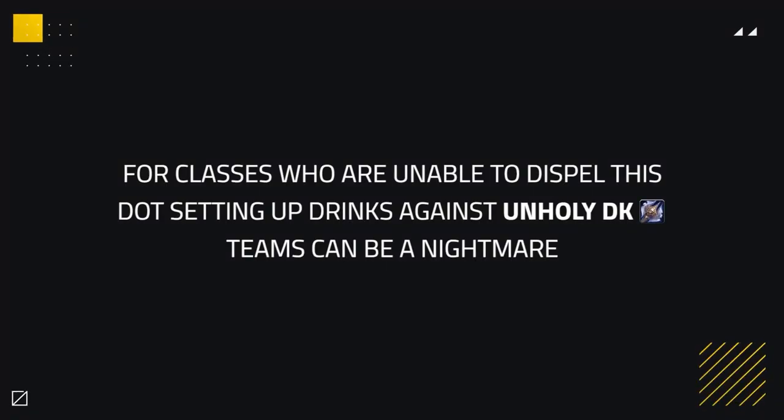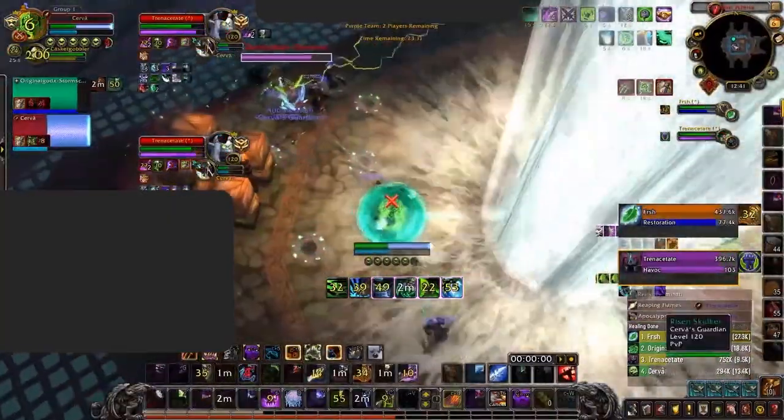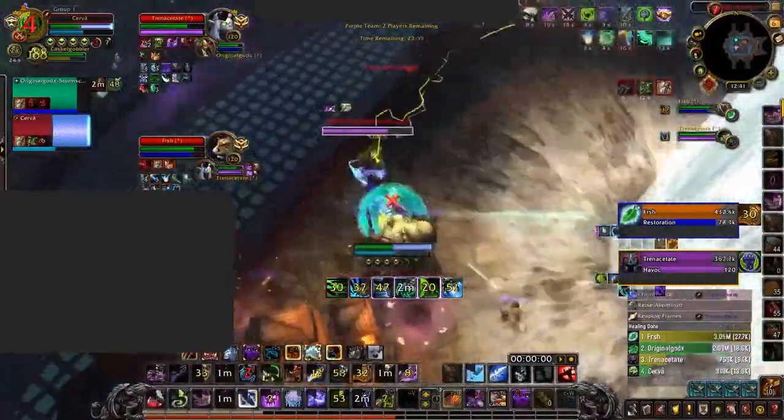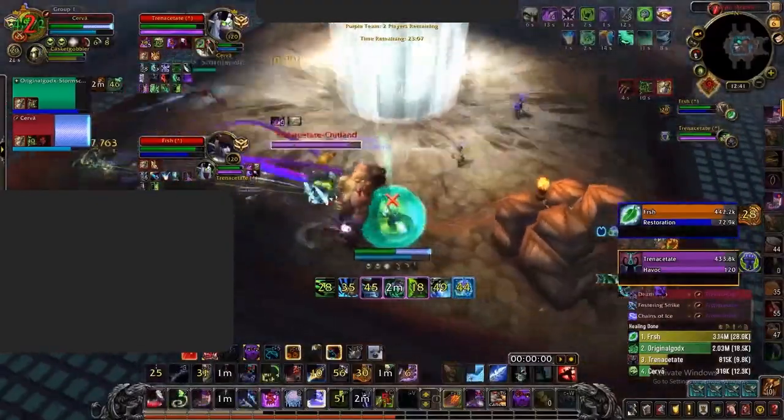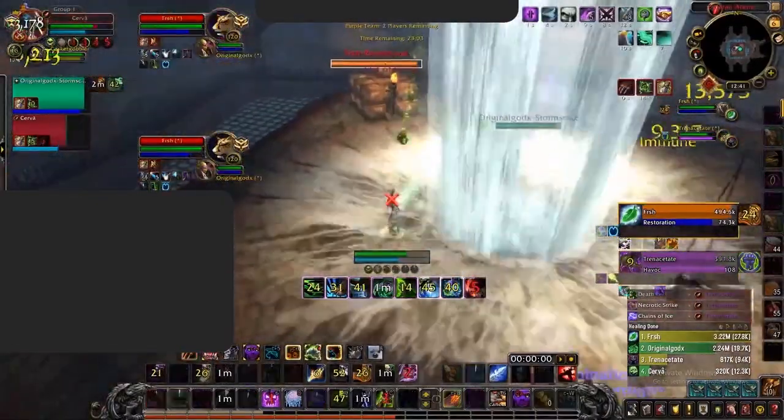For healers that can't dispel this, or teams with no dispel, this can be a nightmare as they won't be able to get a drink. To counter this, try to max range the DK for a while so he can't reapply the dot when it's about to end. That way you can exit combat as it's about to fade, and when it does, safely get a drink without this dot.